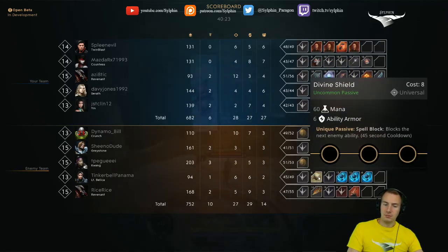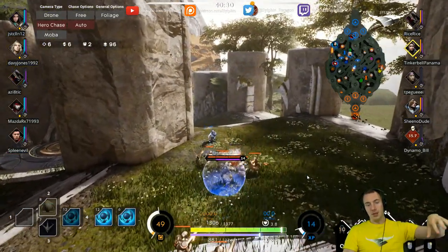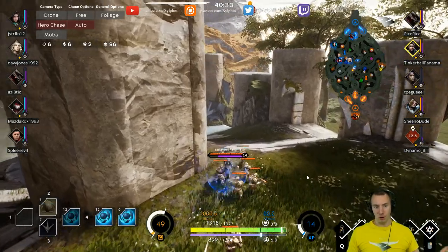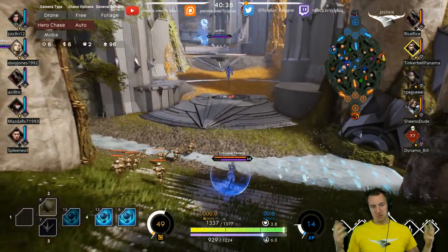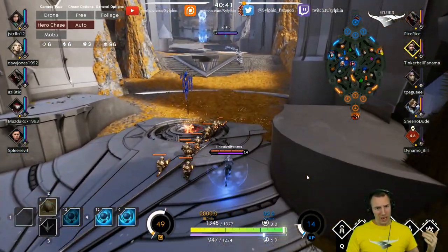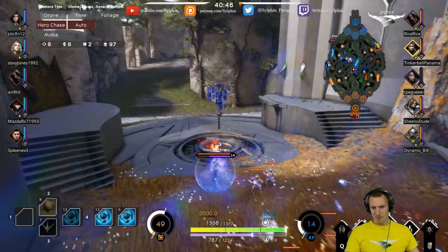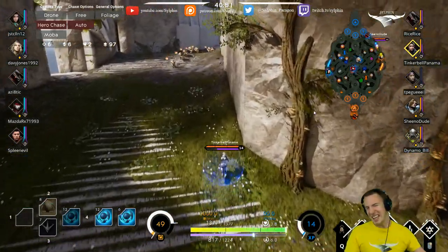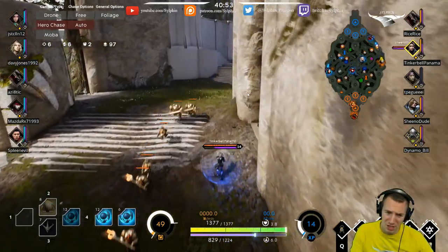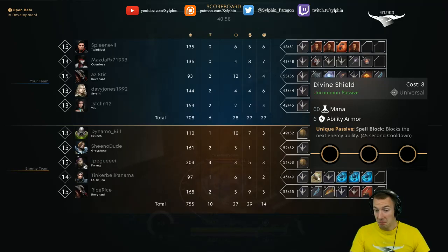A Divine Shield is great on a Gideon — you can Teleblink up, use your alt, and you know the first ability that hits you — likely a stun — will just stop. It's great on somebody with channeled ultimates. I suppose on a Bellica too, but I would much rather prefer a Stasis Gem. It definitely has its place, maybe, but I would pick Stasis Gem over Divine Shield.